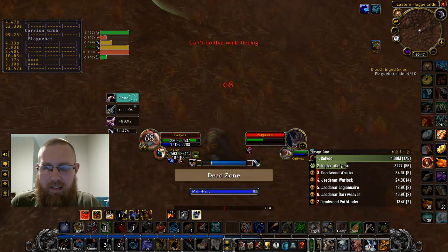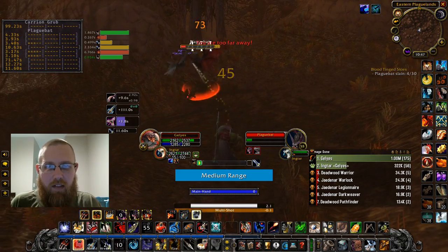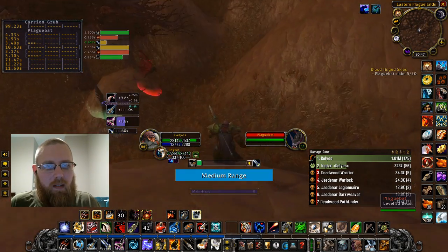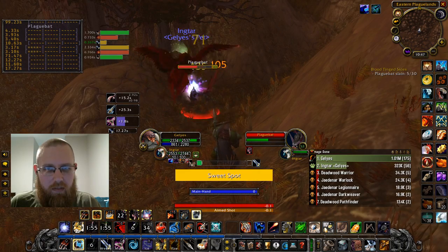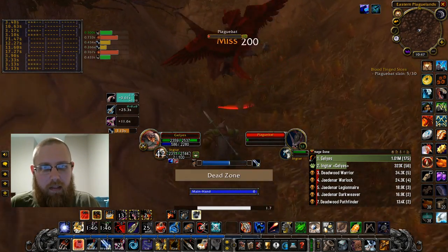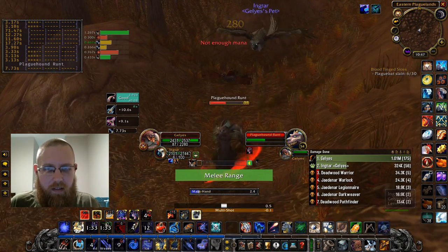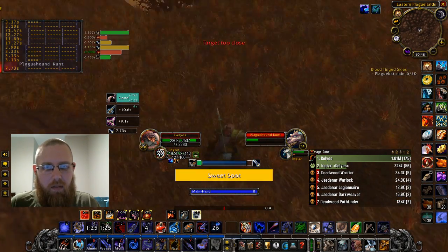Do I even have Growl on? My Owl is having a hard time keeping aggro here. But this is about the time when that'll happen — he's level 55 and I'm 56, so I'll hit things more often than my pet will. When he's big and red it really shouldn't be much of an issue, but when he's not, it's a bit problematic. I got a nice Aimed Shot crit but it still lost aggro — what is going on?